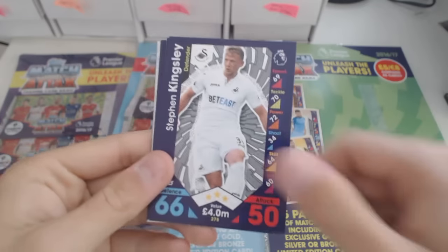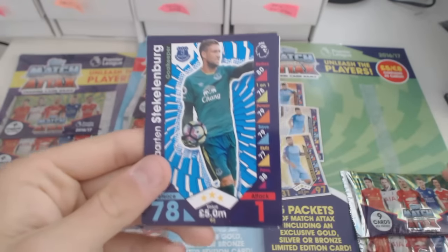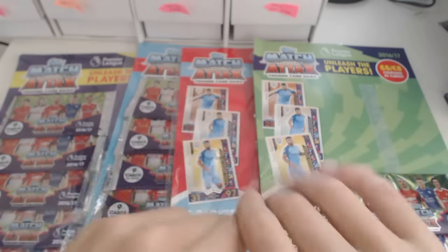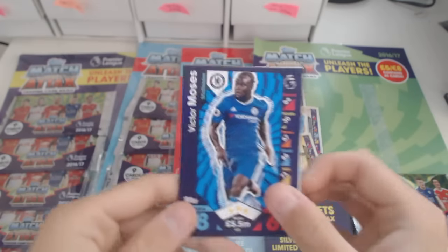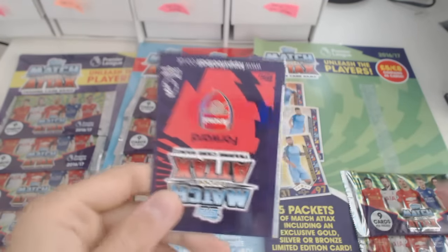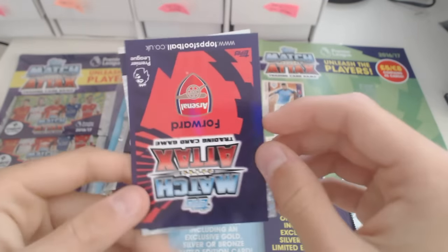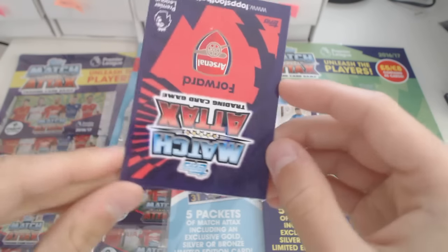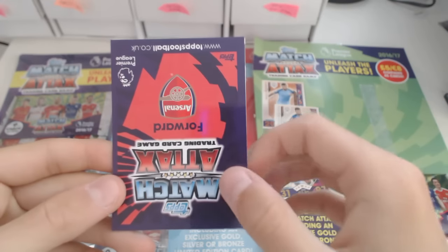We've got Jordan Rhodes, Kingsley. We'll see if the limited edition is in these final two packs, because it usually is. Steckenberg, Victor Moses, Kompany. These are really good value for money by the way, because you get a limited edition and the cost is equivalent to actual packets. This is an Arsenal forward — Giroud or Alexis Sanchez.